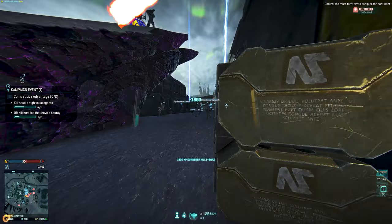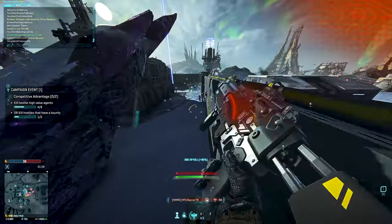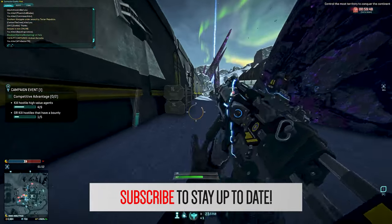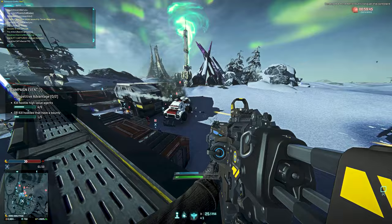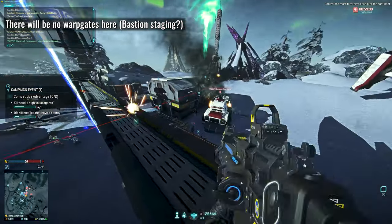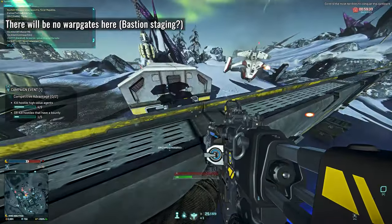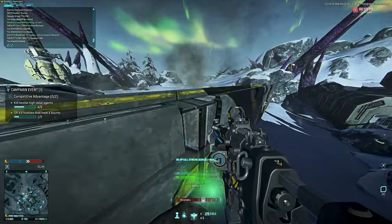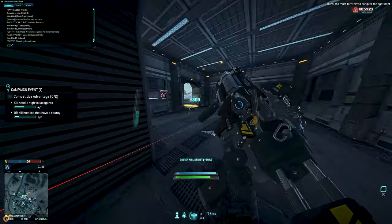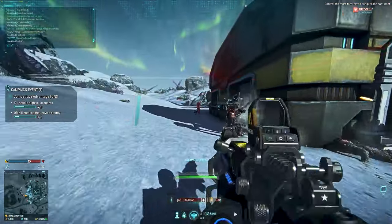Some islands will even act as forms of cover or breaks in line of sight for vehicles traversing water, so we're going to see varied offense and defense gameplay. Oshur is also confirmed to have no warp gates, which makes sense from a story perspective if you've played the new campaigns. The initial plan of having Bastion Fleet Carriers as staging points for the factions appears to still be the plan, and there was an idea of having carriers roaming around the edge of the map. Part of me wonders if we'll be able to siege these staging fleet carriers at some point — we'll soon see.